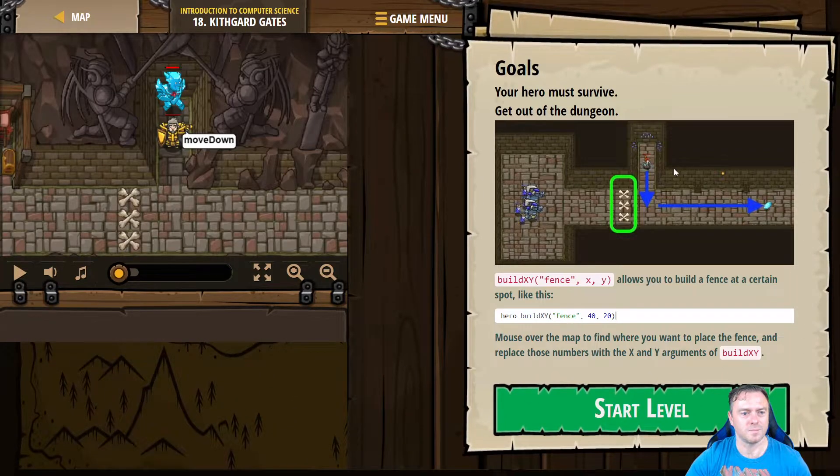Move down. So the hero must survive and get out of the dungeons. We now have the option to build a fence. So it's hero.buildXY("fence", x, y) — three arguments that we're going to put in. It looks like we're building, so move the mouse over where you want to place the fence and replace those numbers with X and Y arguments.